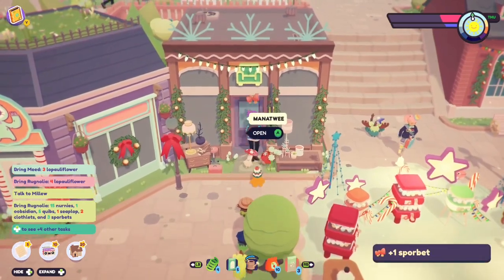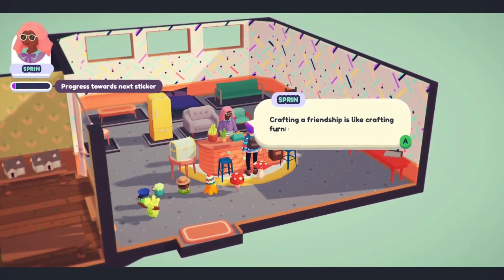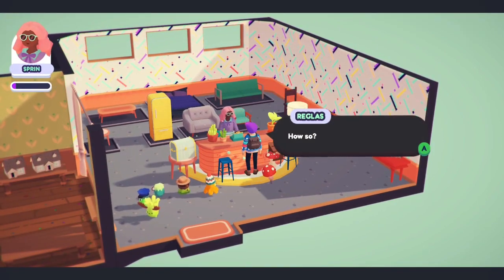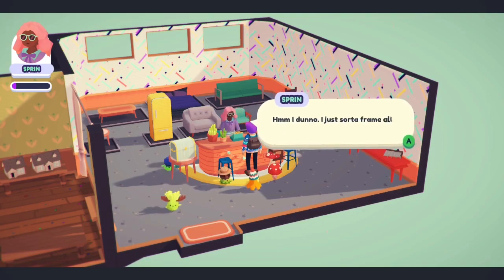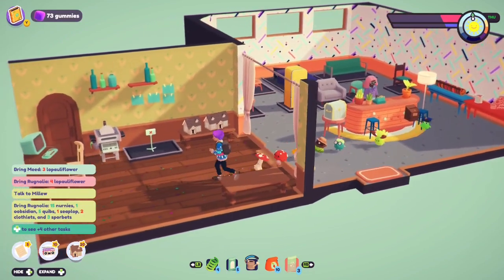Yes, I would like this. What? Sprint. Crafting a friendship is like crafting furniture. How so? I don't know, it just sort of came out — my thinking on making furniture. Okay.